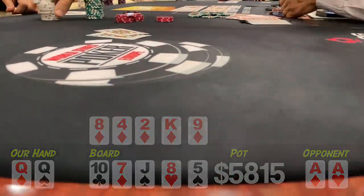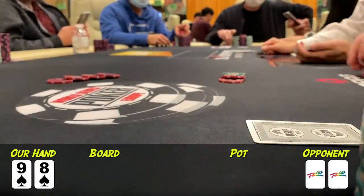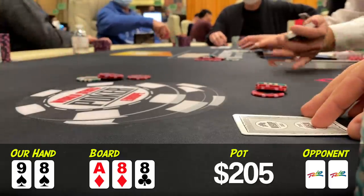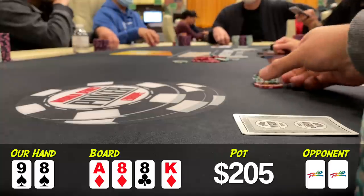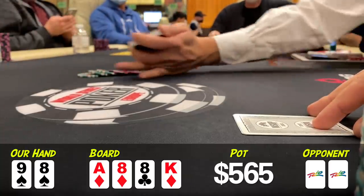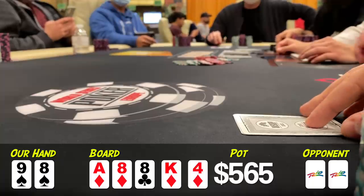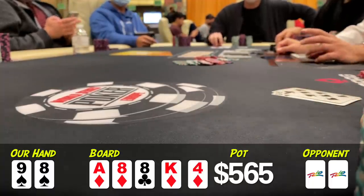Nothing to do but keep at it, this time with 9-8 suited in the big blind. Action folds all the way to me, I raise to $60, and the straddler calls. The flop is a good one: Ace-8-8 with a flush draw. I bet small and he calls. The turn is not so good though — the king of diamonds. Still, we should keep betting with a hand this strong, so I make it $180, and once again he calls. The river is the four of diamonds, the fourth diamond. I check since I don't have one of those, and as I'm contemplating whether this hand is a good candidate to check-raise, my opponent just checks back. I show and he mucks.